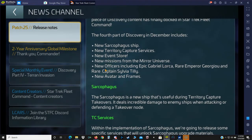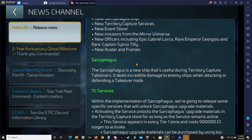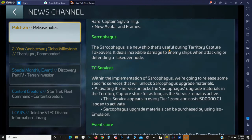New officers including Gabriel Lorca, Emperor Georgio, and the rare Captain Sylvia Tilly. New avatars and frames. The Sarcophagus ship is a new ship that's useful during territory capture — this thing is a giant tank, like with a 180mm cannon.